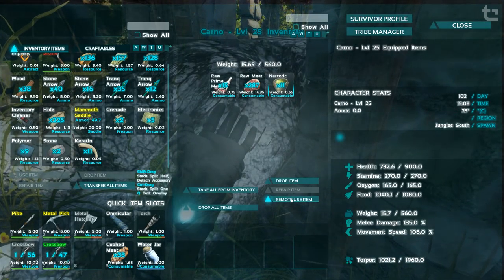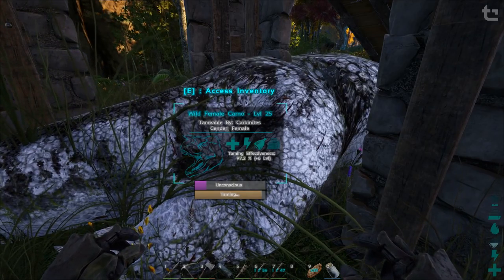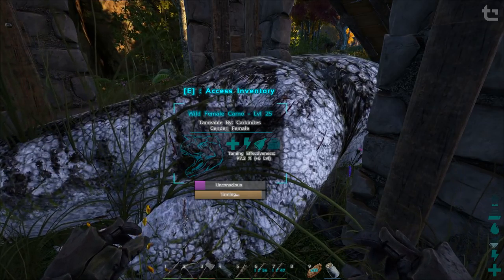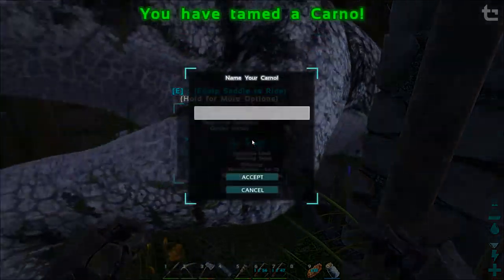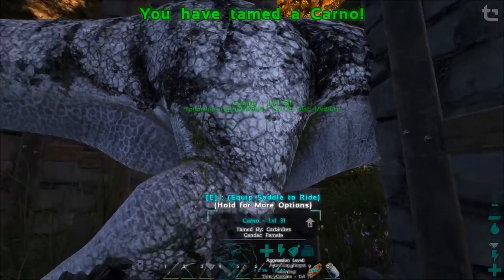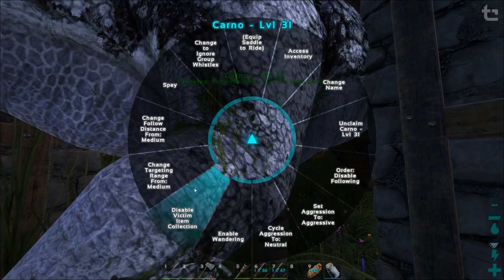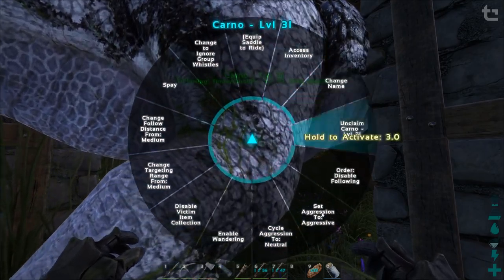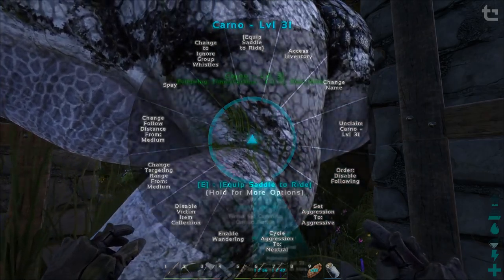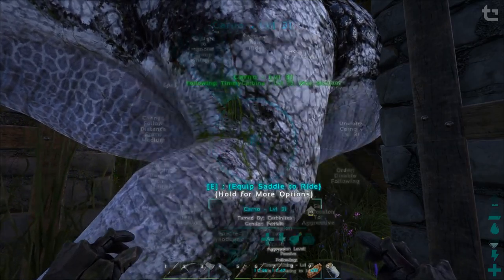Tamed another female Carno. Let's put her on passive - you're an egg layer. We're gonna make her ignore group whistles. Let's get rid of the doorframe trap. Just stay there.